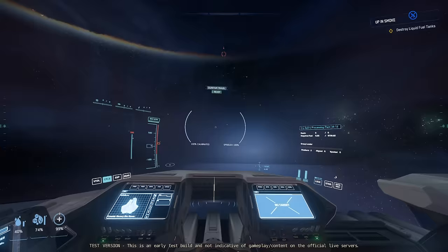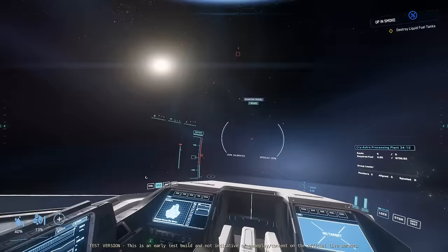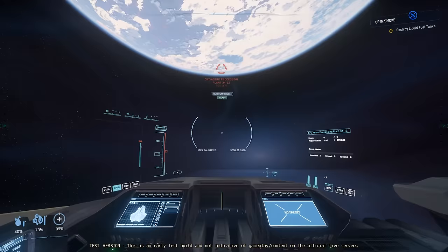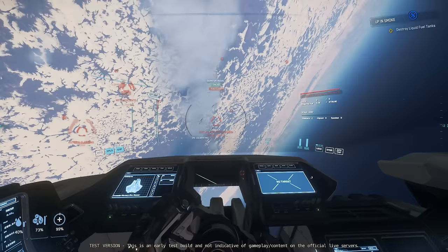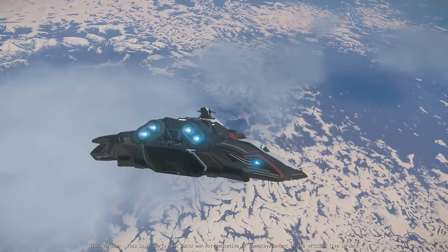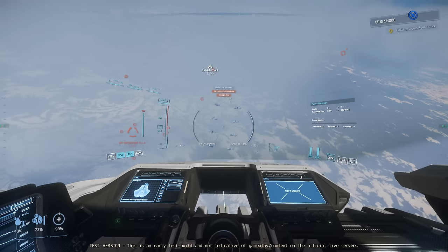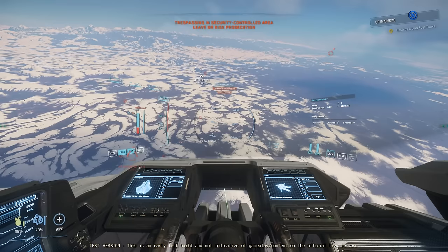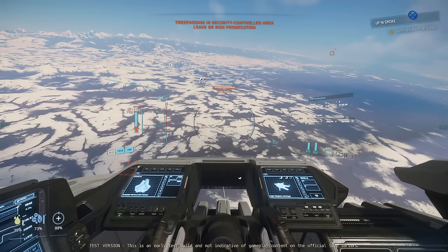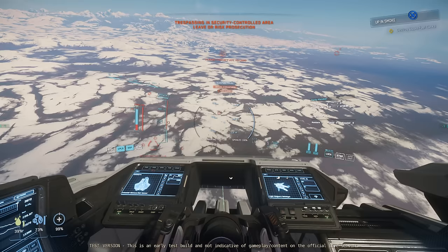Mary Huskies had no ammo, but I'd brought a lot of Gallant ammo with me, so I gave her some. The target location was on the day side of Microtech, so we were expecting a leisurely flight down to the surface a safe distance away. There was a ship there — an empty Harbinger. We were in the trespassing zone now, so I went slow to the ground.